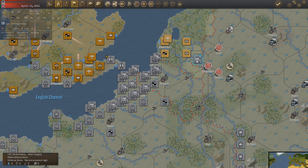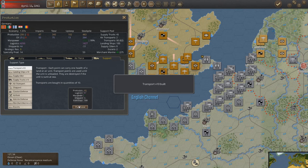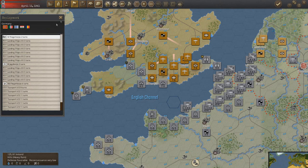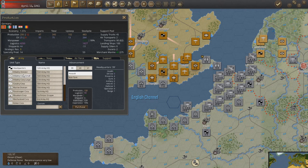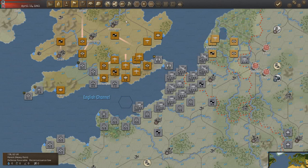Bad weather roll unfortunately — it's heavy rain everywhere, but we got in just in time. Let's keep building the transports. We don't have enough shipyards. We did lose a large infantry corps so we'll buy another one. Okay, next turn.